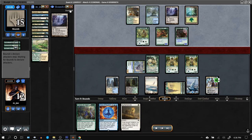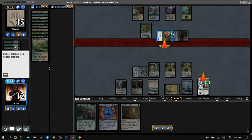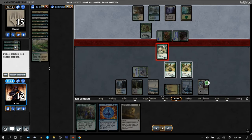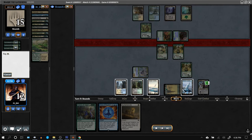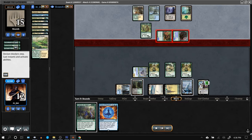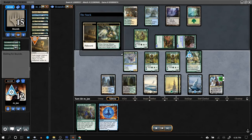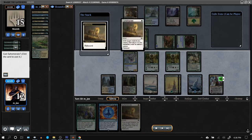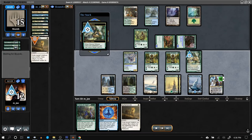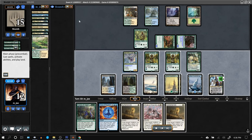They finally play Ink Moth Nexus and attack Teferi with both creatures. Block, block — Ephemerate, grab the other Ephemerate, target Hierarch — no damage through, no creatures dead. Target Witness, get back one Ephemerate; target the other Witness, get back the other. Now we have two ghost blocks and basically extra cards coming from the graveyard every single turn for the rest of the game.